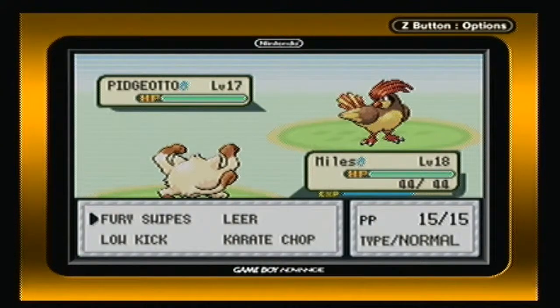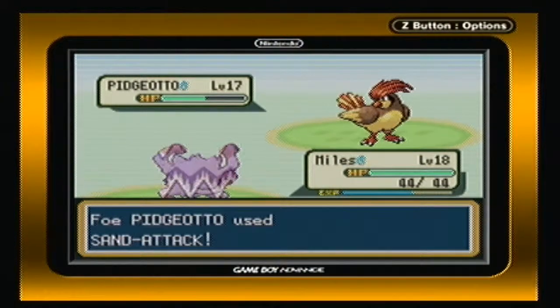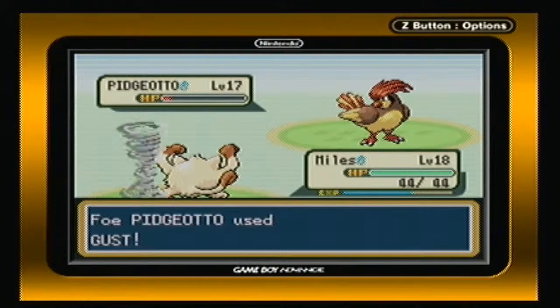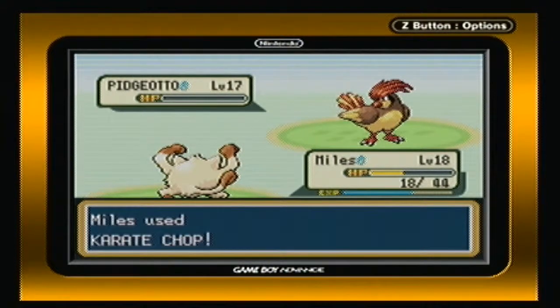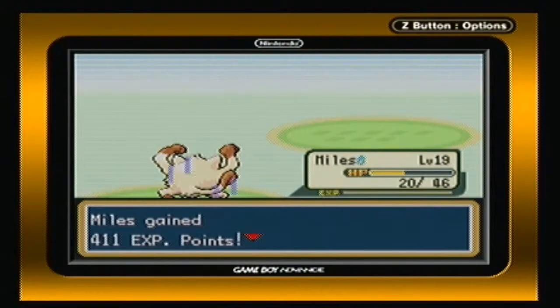Whatever. I have the wrong Pokémon out front for this as well, so I'm just gonna try my best. Sand attack — oh no, I thought it grew out of this move. You can do it, Miles! Using Gust — super effective. Body chop, and Pidgeotto's down. Whew! And Miles grew to level 19. Great.